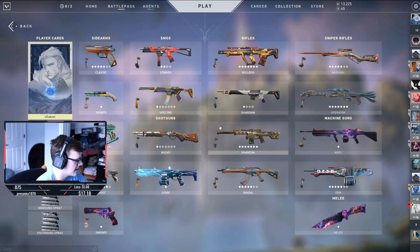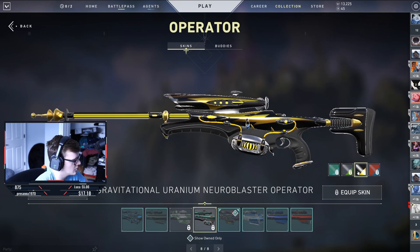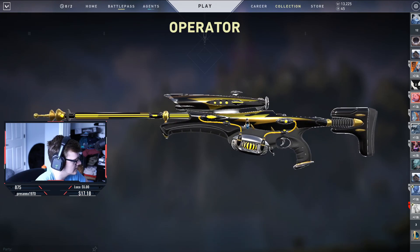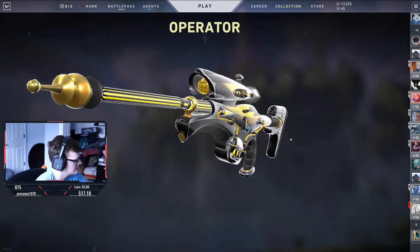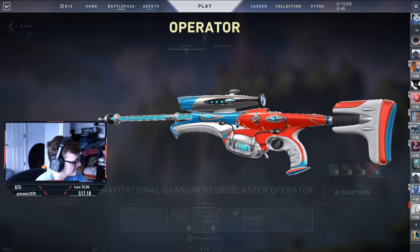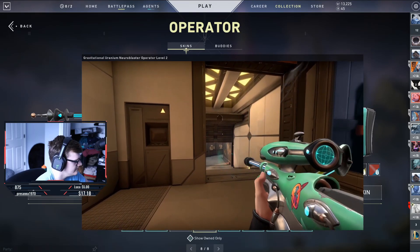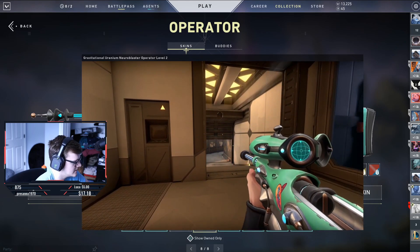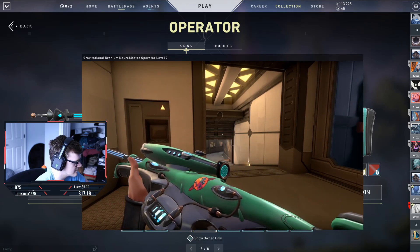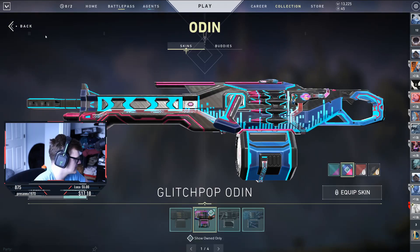Moving to the Operator — that is definitely the one I'm going to use out of this collection. There are some cool colors; I think the yellow looks really nice on this. You can even see the scope right there if you turn it to the side. Watching the visual effects, that is what is going to make me use the Operator. But still, same reload animation, no kill effects — just the sound and the look. If you like that, awesome; if not, you're probably not buying this.